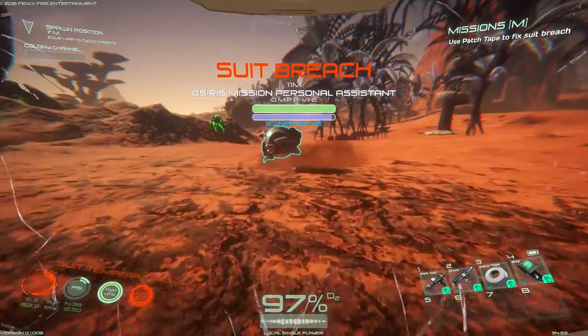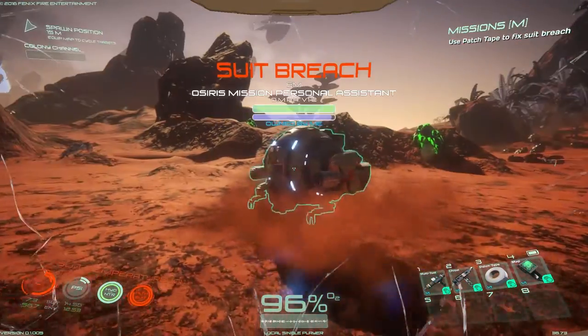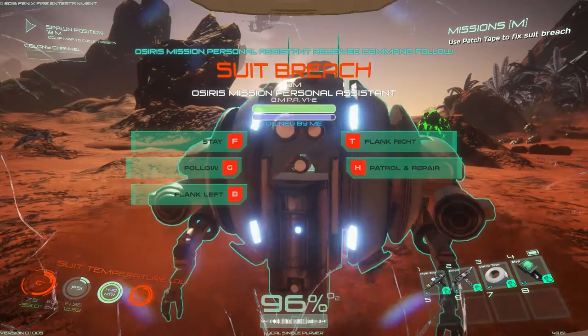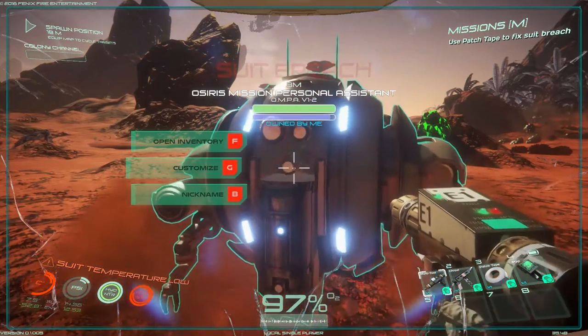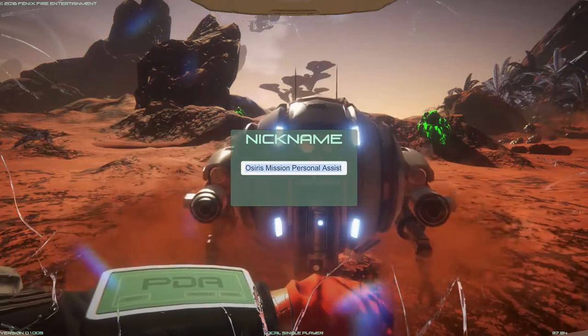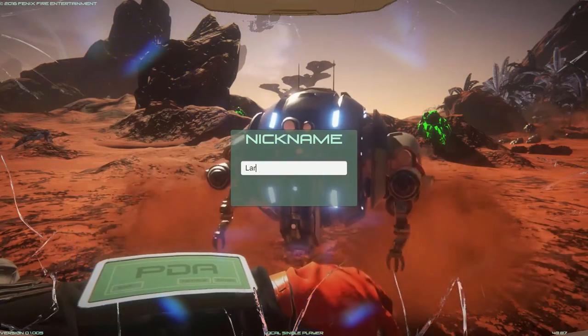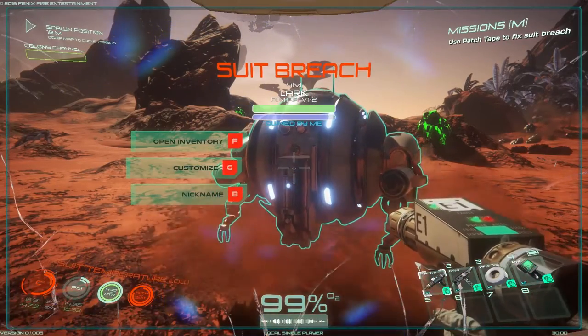This guy right here is our personal robot. We'll go straight up to him and tell him to follow. We can bring up our multi-tool and rename him. We'll just call him Lark. He has blue coloring, so we can keep him blue because we're blue.